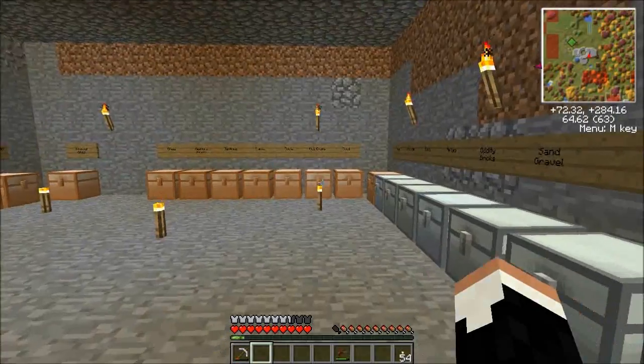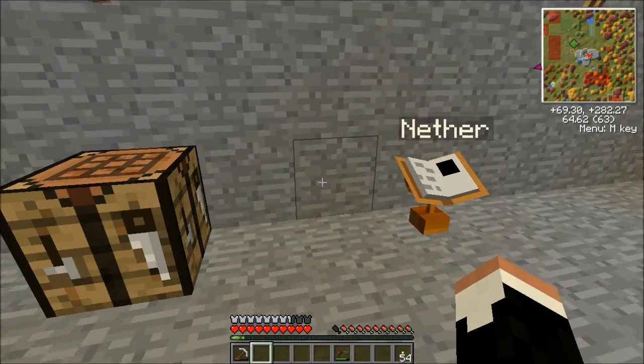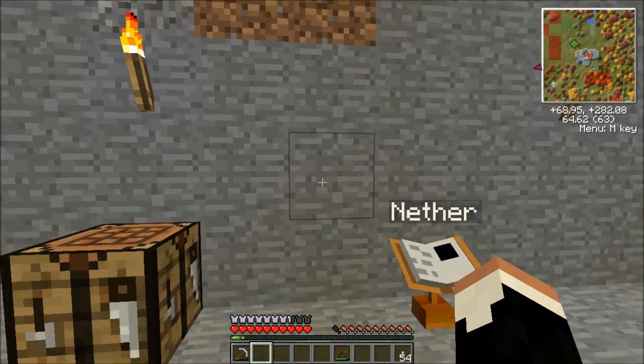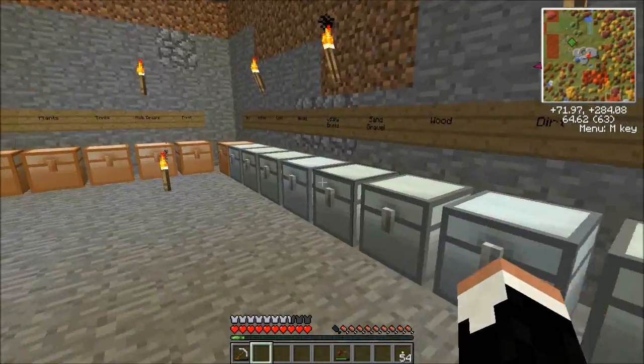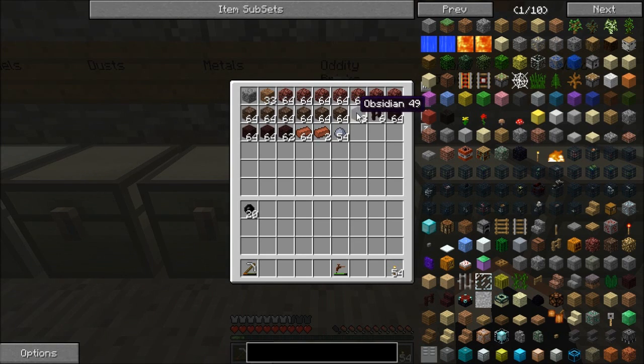I came in here and I got my warehouse straightened out. I am a little bit concerned by the fact that this spot looks dark, but Monster Spawn Highlighter assures me it's not, and there's a torch there and a torch there, so there's no reason it should be a problem. Got everything sorted out here. I did go and collect a whole bunch more soul sand and I got some more nether brick. That's going to be important for us soon.